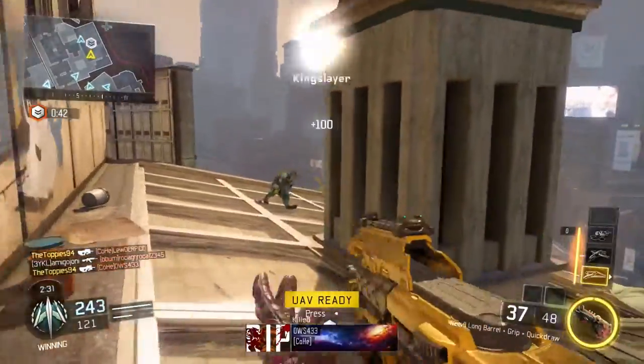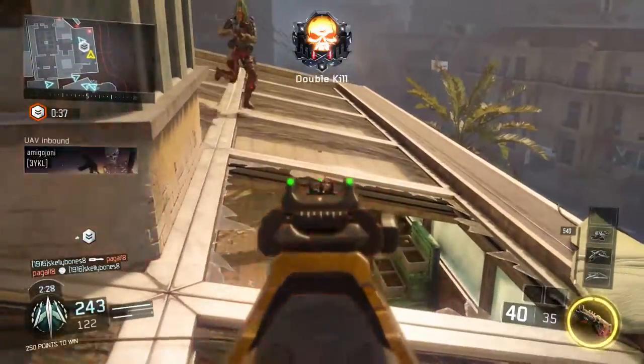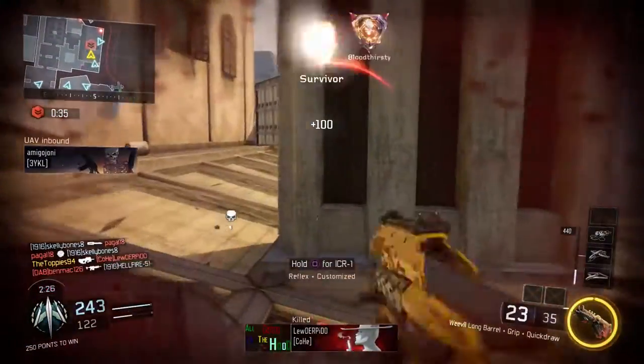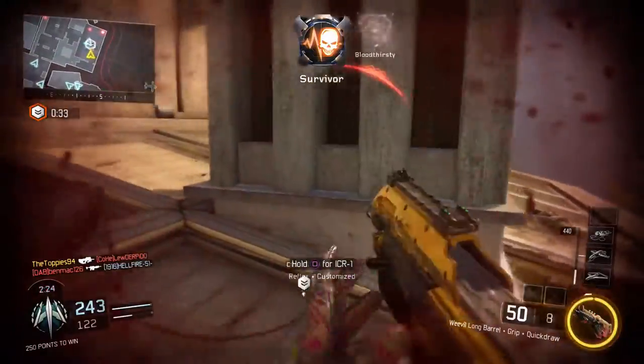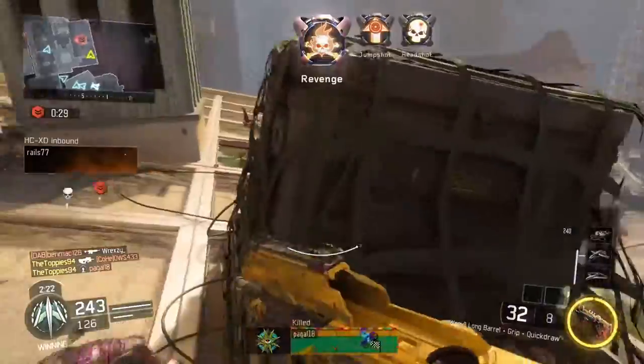The gun we're going to cover today is the Weevil SMG. I think it's the best lower fire rate SMG in the game. It's a great all-round gun — basically the P90 of Black Ops 3. It has the same mag size of 50 bullets and it works really well in public games and also in arena mode when you're trying to play competitively on the objectives.